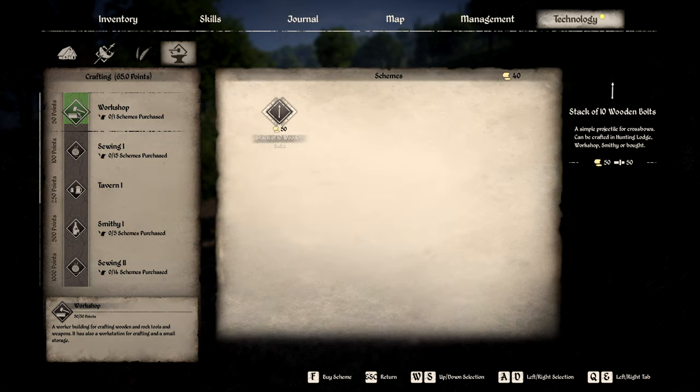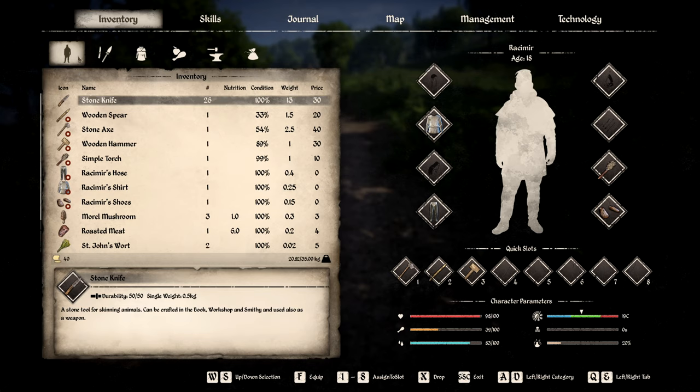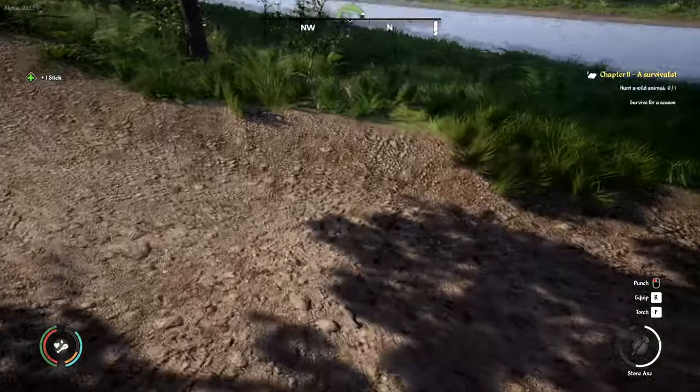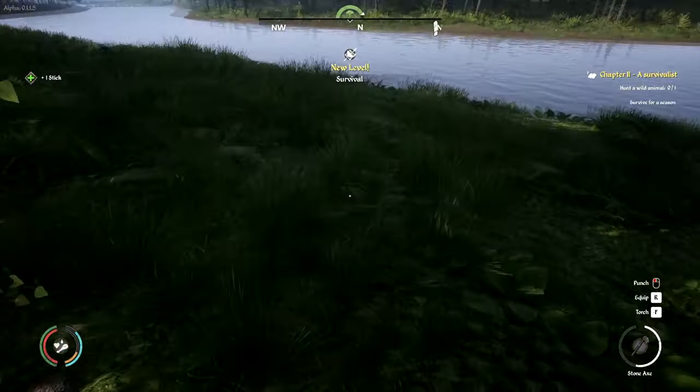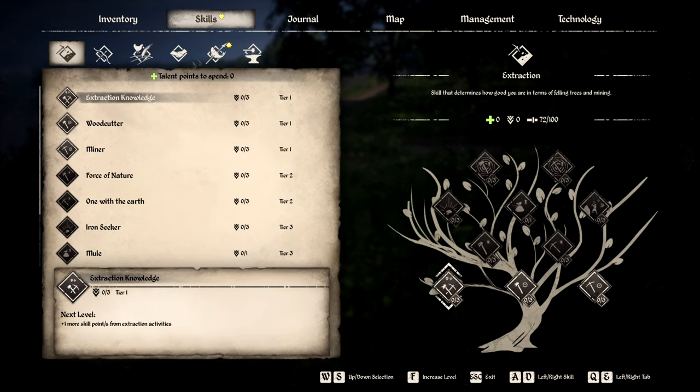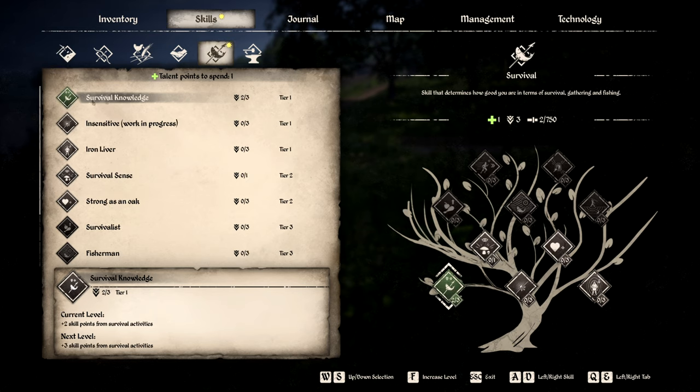We have 65 points and only need 50 — can we buy that? Not enough coins. So we need coins; we're going into town to get a whole bunch. Let's see how many skinning knives we have now: 26 of them at 30 apiece — that is going to be a pretty good profit. We got a new level of survival! Survival knowledge: let's increase that level. Sure enough, three out of three on survival knowledge — a plus three skill points from survival activities. I believe that gets us more skill faster.